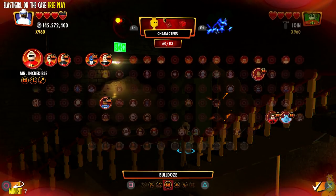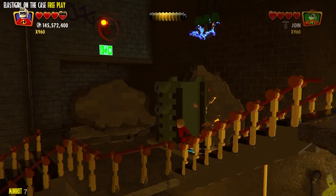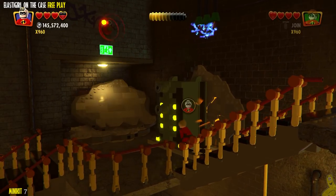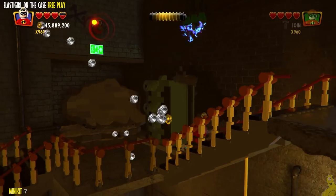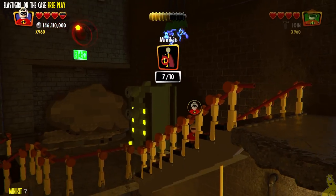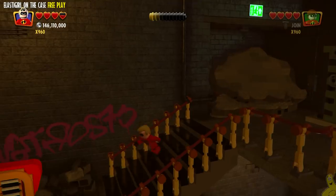You might notice there is a cracked wall behind that green power box. We're going to switch to a large buff character like Mr. Incredible and get our smash on to take down that cracked wall.